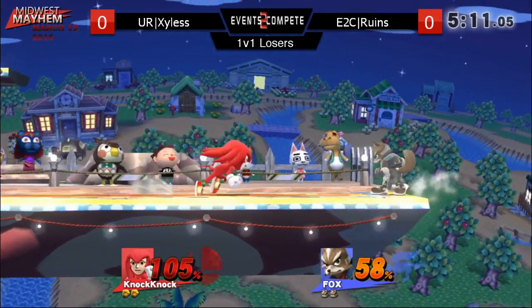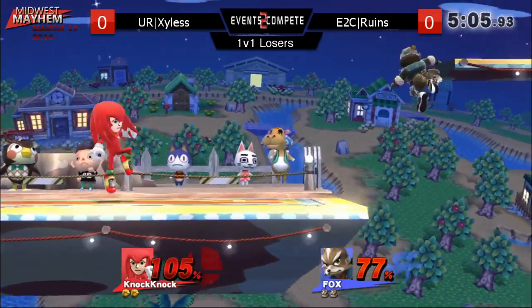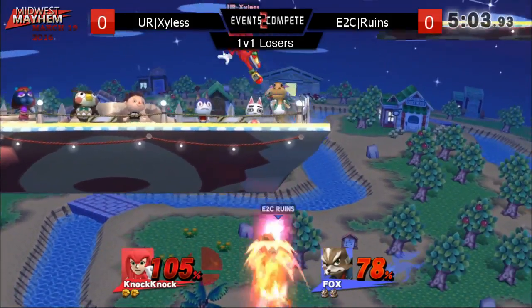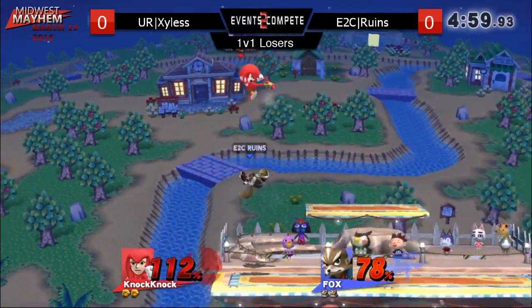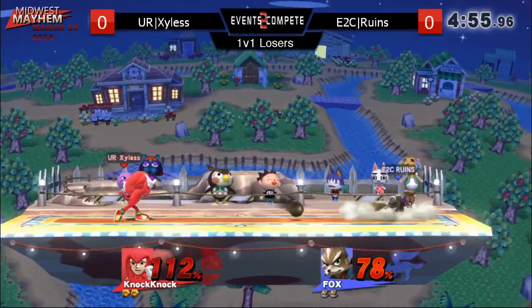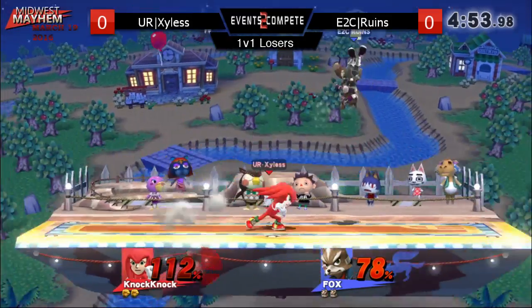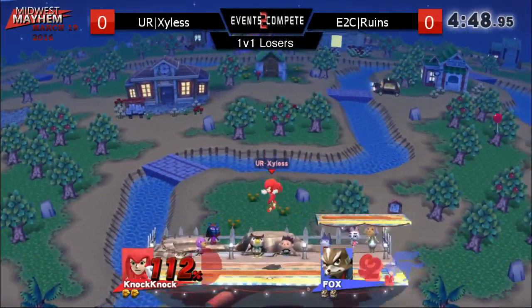Bruins is doing really well at the start here. He just gets four to... Holy shot put, Batman! I thought he forced the SD, but this is Fox. Fox can't SD, as long as you know how to aim at the ledge. He gets the read, but that's not enough to kill.